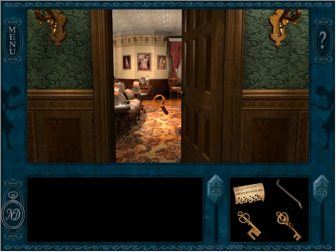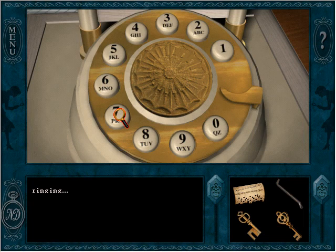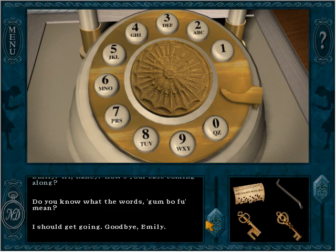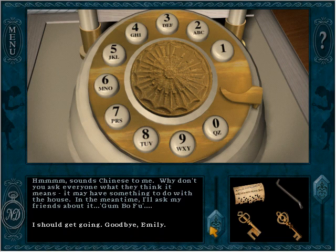Let's make another phone call to Emily. I dial 5-5-5-3-6-7. Emily says the phrase 'gumbo foo' sounds Chinese to her — why don't I ask everyone what they think it means? Maybe it has something to do with the house. In the meantime, she'll ask her friends about it. Did you just hear that door open and close? That was weird.